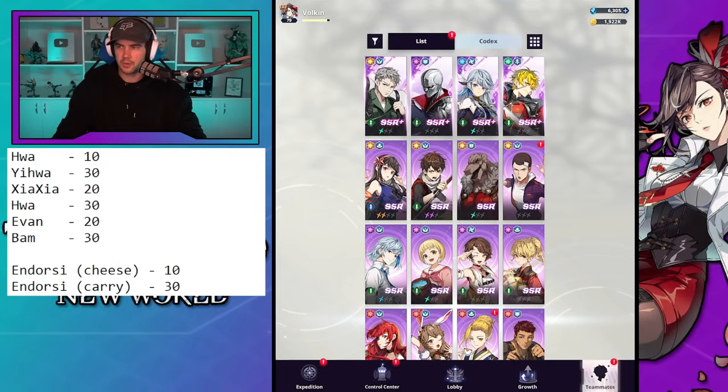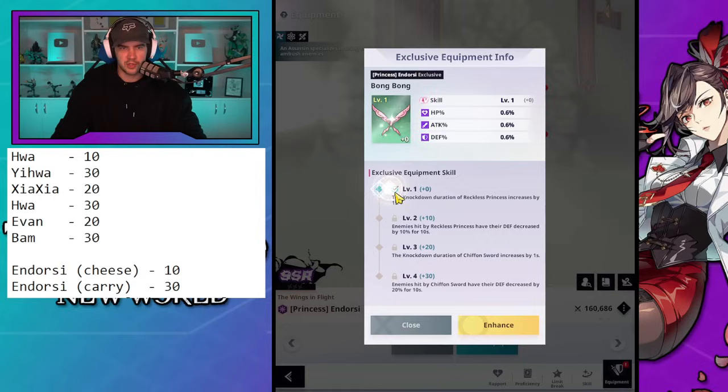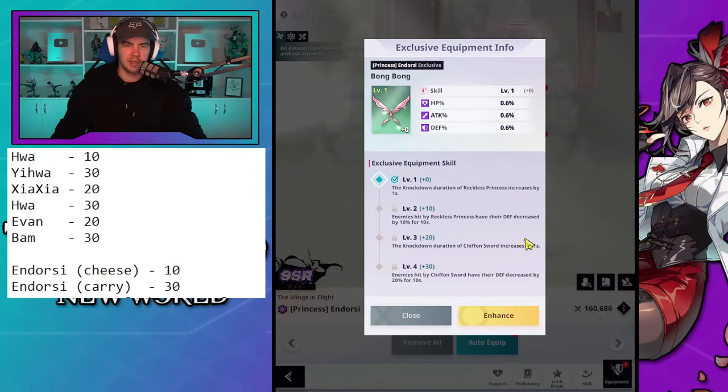The first consideration unit I want to talk about is Endorsi. I'll talk about her in two capacities, one being Endorsi Cheese. She's one you might consider getting to level 10 once you've got the other core units done. I haven't been using Endorsi Cheese much on this account so I'm not doing it at this stage, but giving that defense decrease can be quite nice, especially if you are grouping enemies up to snipe a target. If you are using her as your carry though, you do want to put that heavy investment in.